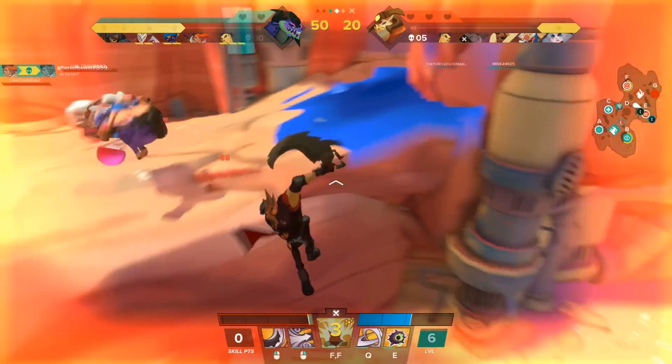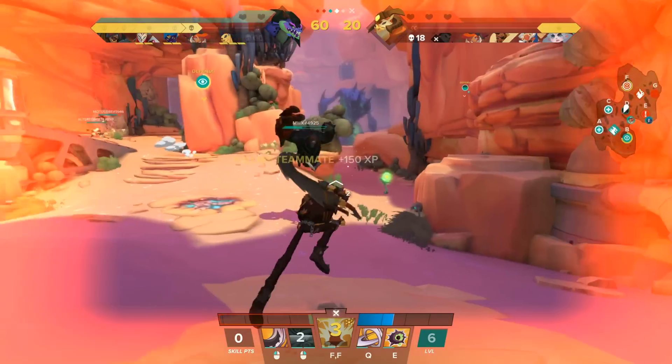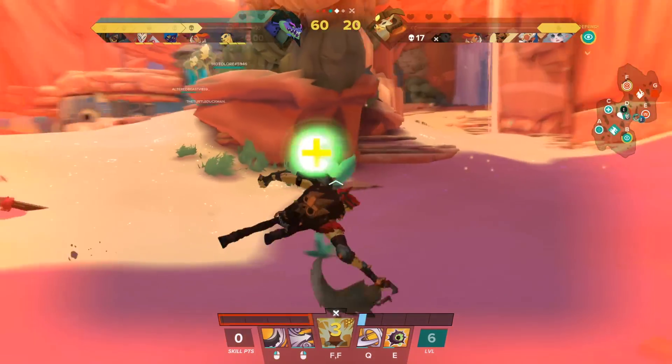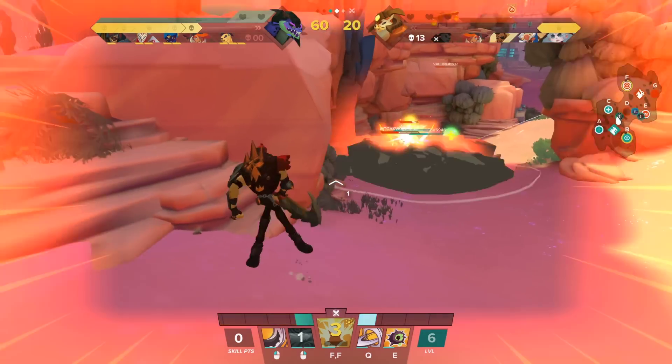In this next clip, we've overstayed our welcome in enemy territory and need to retreat before we get jumped. We just dodge the enemy onslaught with Rush, and a jump attack gets us around the corner. Leaping for the health orb, we dodge to pick it up. Rush gets us out of the pit, and we make it out alive to fight another day.